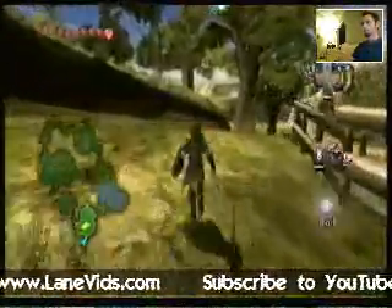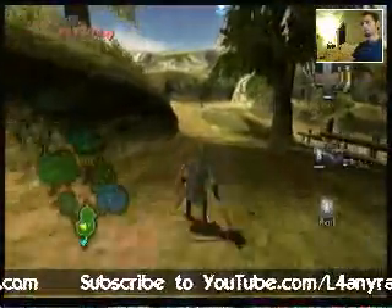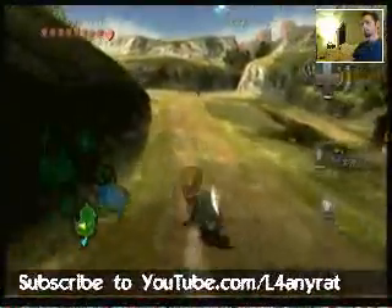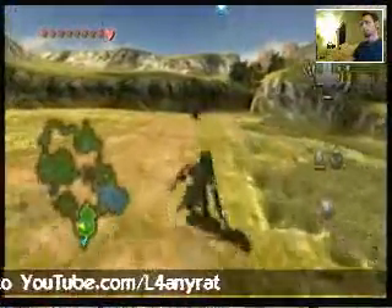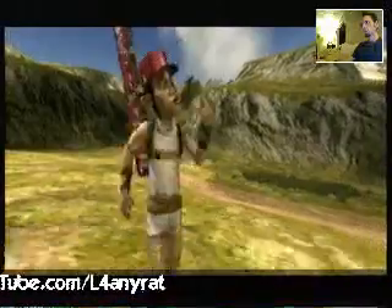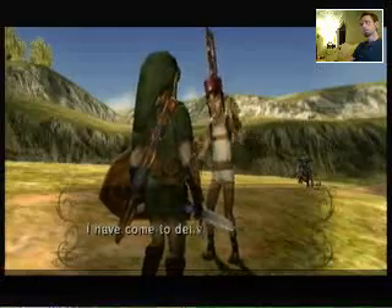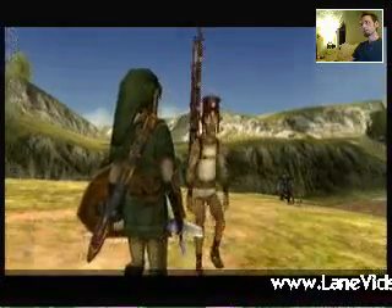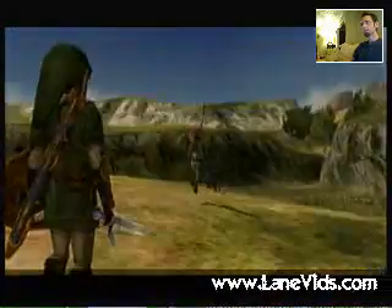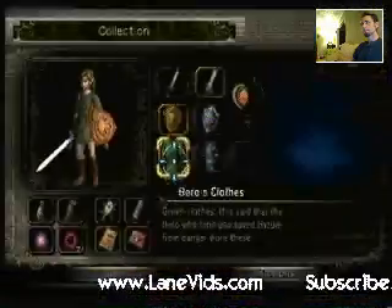Let's go on over to the next section of Hyrule Field. We got a letter. Come to deliver a letter — it's a letter from Thelma, business concluded, on order with mail. Alright, let's see what that was.